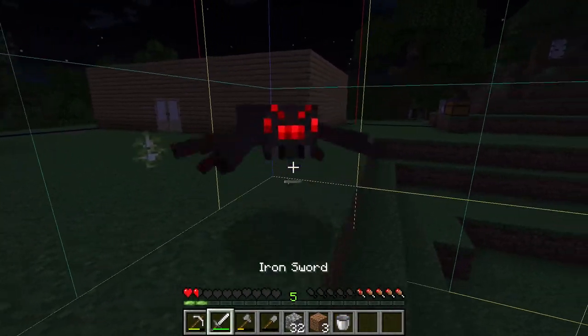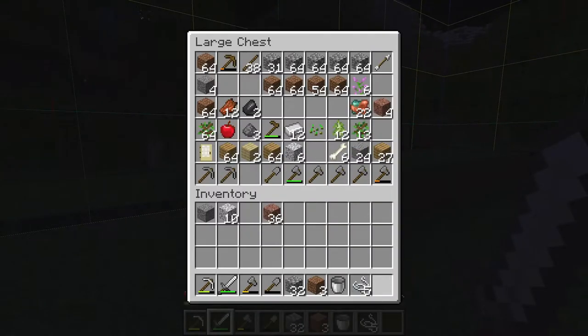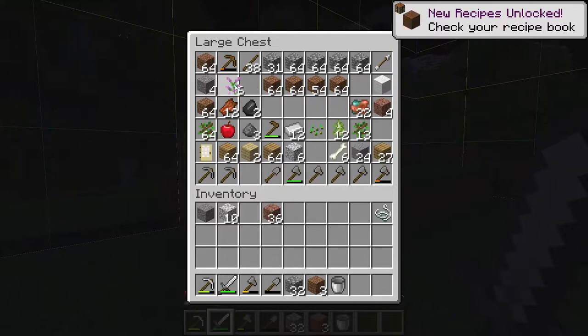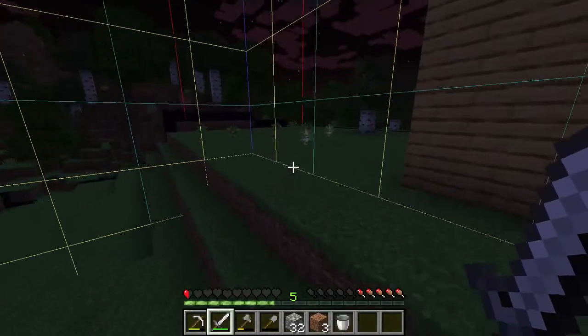Is that a spider I hear? Oh, I'm at half a heart. We got string, guys! All right, so we have one piece of wool — only one. So now we need a couple more and then we can make a bed, which will be perfect because I don't need nights.